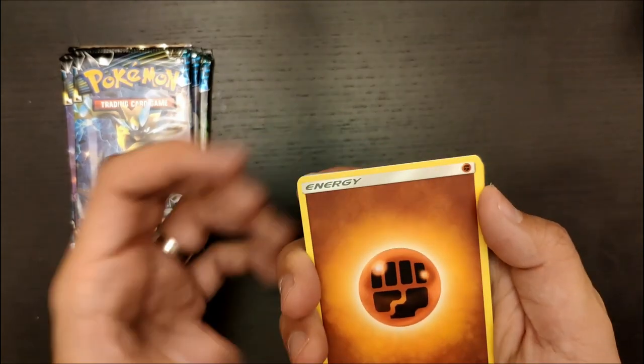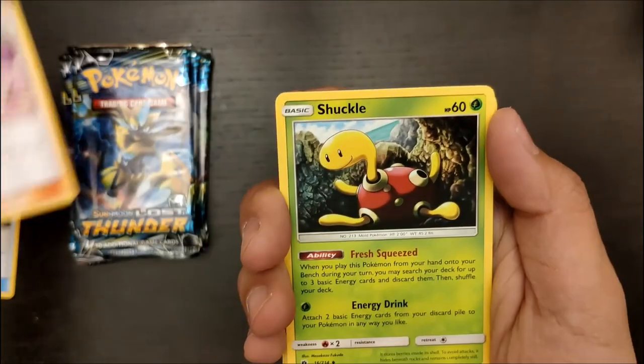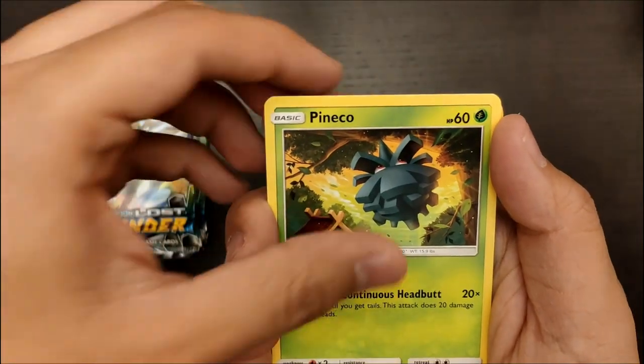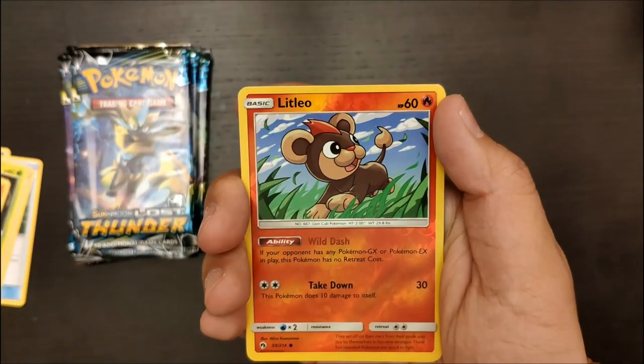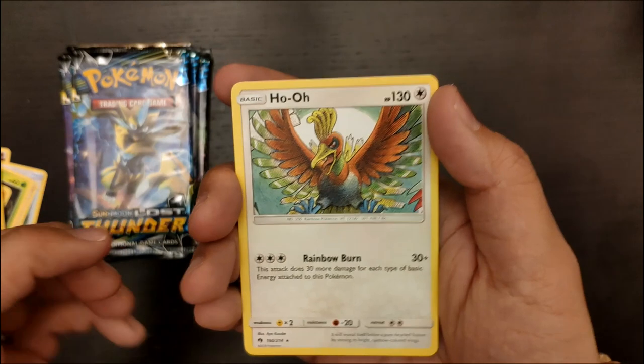So we'll see what we can get. We have an Energy, a Netball, Whitney, Shuckle, Cyndaquil, Pinecoe, Eevee, Bruxish, Durand, a Reverse Holo Litleo, and a Ho-Oh.